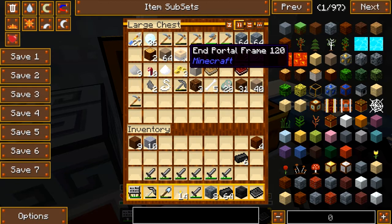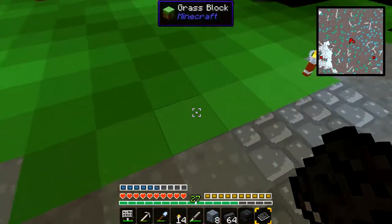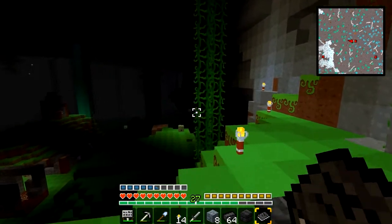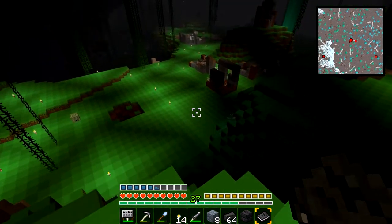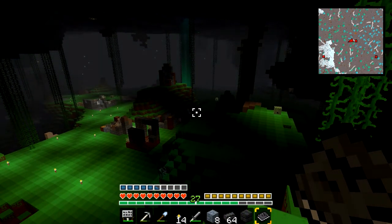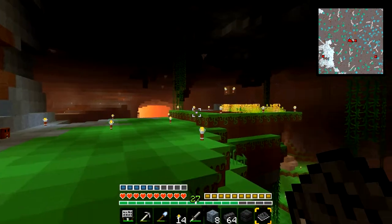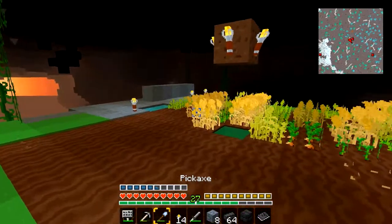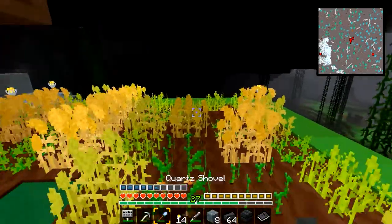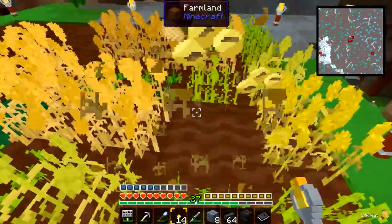I found this end portal frame a long time ago in a chest — basically in the cave gen mod. There are no fortresses, whatever they're called, that have the end portals. So to get to the end, you have to build your own end portal. You find the end portal frames in chests around the caves, and you have to find — I think — 12 of them, however many you need to make an end portal. Then you make the ender eyes the way you make ender eyes, and put the eyes of ender into the end portal, and voilà, you have a portal to the end.